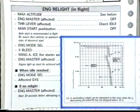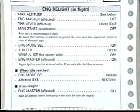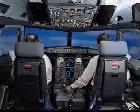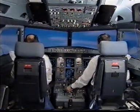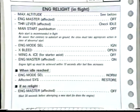Engine relight in-flight paper checklist. Maximum altitude checked. Engine master affected off. Thrust lever affected idle. Manual start pushbutton off. Engine mode selector ignition. Cross bleed open. Wing anti-ice off. Engine master affected on. Start engine number 1. Start valve open. N2. Full oil flow. Oil pressure rising. N1. Time is over, no relight. If no relight, engine master affected off. Confirm. Confirm. Off. Engine relight in-flight paper checklist complete.